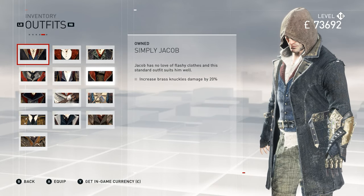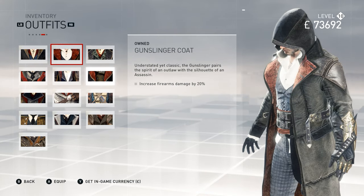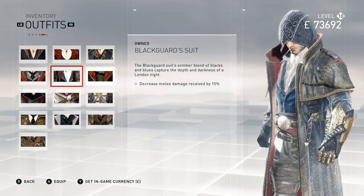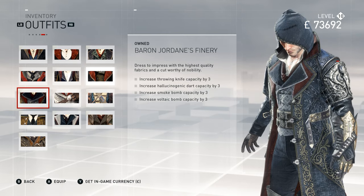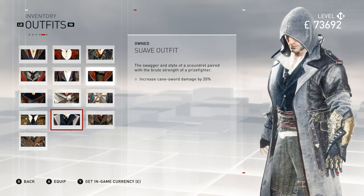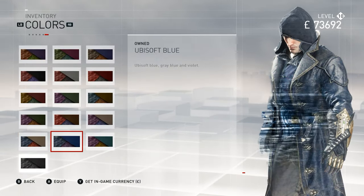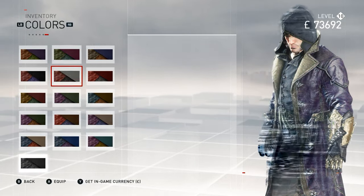And finally the outfits. We have Simply Jacob, Gunslinger Coat, Outdoorsman Outfit, Master Assassin, Blackguard Suit, Maximum Dracula — which is the one I'm using right now — Baron Jordaine's Finery, Etzio, Edward, Huntsman's Outfit — I love that hat — Suave Outfit, The Creature's Rags, and Dr. Daniel's Garments. You also have color options which don't affect all outfits but do affect Maximum Dracula.